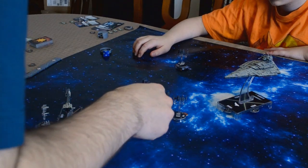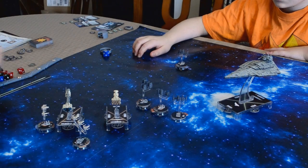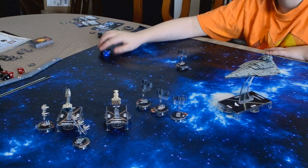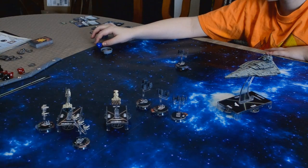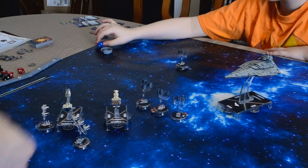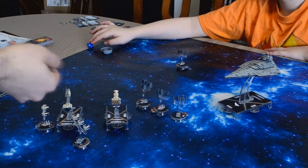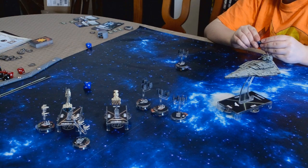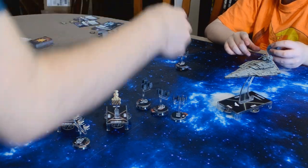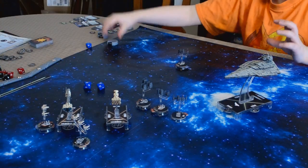I have a firing arc on all three, so I attack each one once. My anti-squad die is a blue die. I'll roll that for each attack. Now, concentrate fire — based on what I was reading — you can only use that for one of the attacks, not all three. I've got a hit. I'm going to spend Concentrate Fire on HAL Runner, I guess. That's an accuracy — that has no effect.